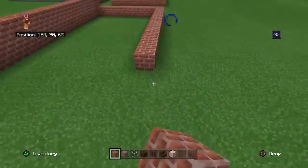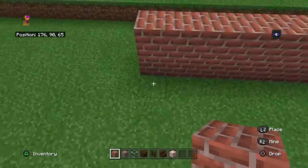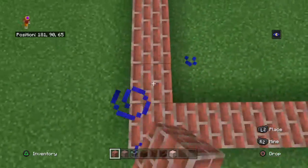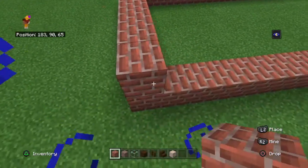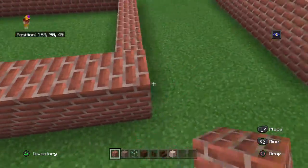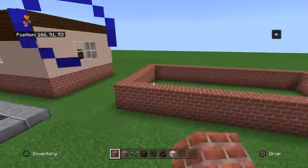Then you've got to go back for the other length, like what you normally do. Then connect. Then make this a block taller. Now we have our main base of the building done.